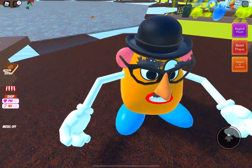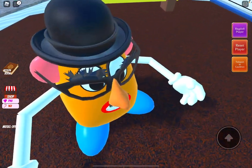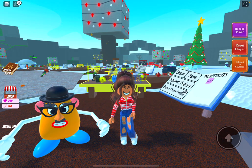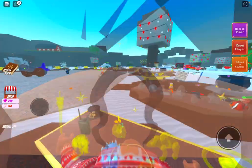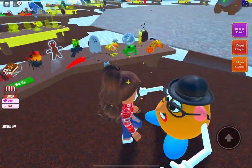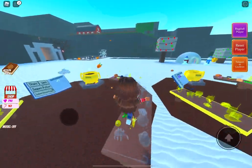I'm here in Wacky Wizards and Mr. Potato Head with eyelashes — I think it looks like eyelashes or eyebrows — he's right next to me. I don't know why Mr. Potato Head is here, but there is a vegetable update! There's like a farm all the way over there and there is a new carrot ingredient, so I'm gonna check that out right now.